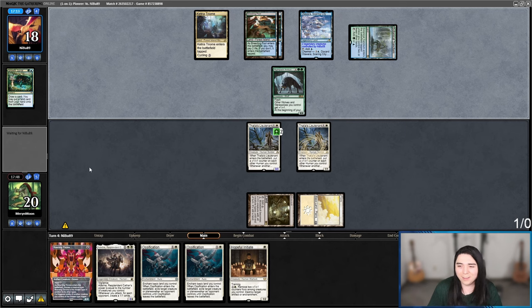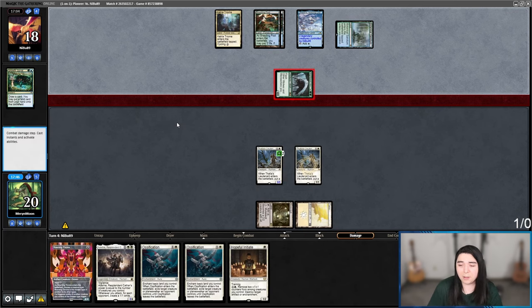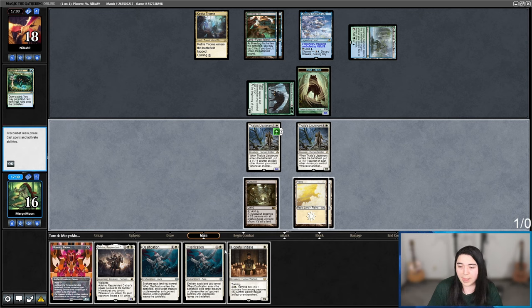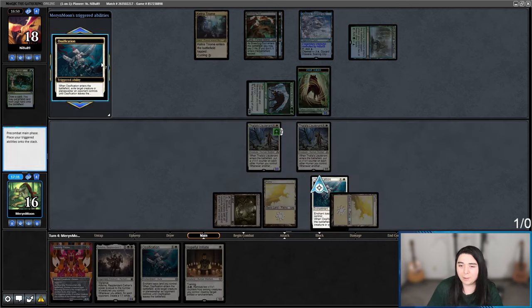That Nightpack Ambusher is like one of the best cards — I love it. I was actually brewing up a Celestia Flash deck with this card, which you may see in the near future in Modern. We got a new flash creature in the new set, so look forward to that. I can Ossification this, but I can also play Adeline, which is massive. I think I just have to Ossification. I gotta get the wolf off the table. It worked!